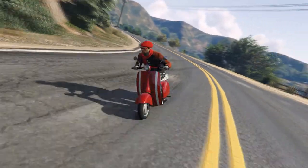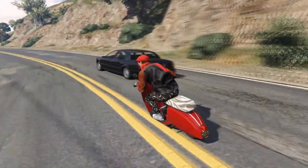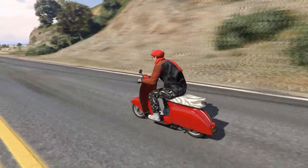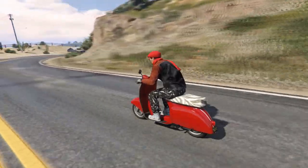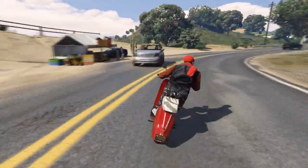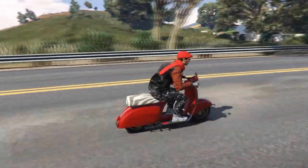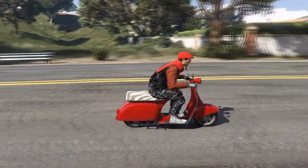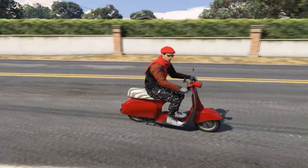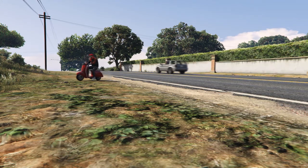As I stated before, the Faggio is not a fast bike. However, it made up for excellent handling, light weight, and acceleration — this can be said about all the renditions throughout the 3D universe. Up until GTA 5 came out, they completely nerfed it for absolutely no reason. Now the Faggio is slower than ever, acceleration is extremely sluggish, and don't even get me started about trying to go uphill. I'll talk about that in a minute, but let's talk about the engine.